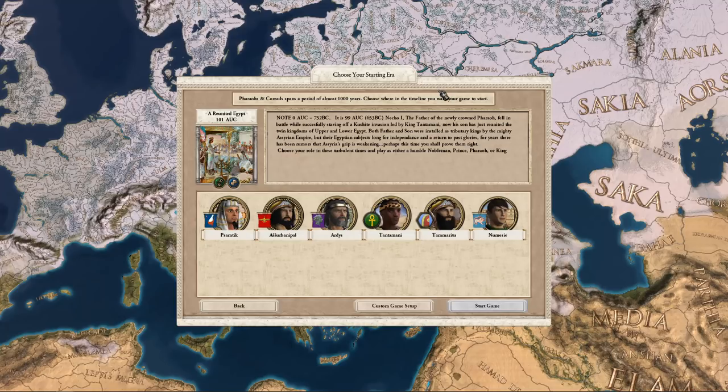Necho I, the father of the newly crowned pharaoh, fell in battle while successfully staving off a Kushite invasion led by King Tantamani. Now his son has just reunited the twin kingdoms of Upper and Lower Egypt. Both father and son were installed as tributary kings by the mighty Assyrian Empire, but their Egyptian subjects long for independence and a return to past glories. For years, there have been rumors that Assyria's grip is weakening. Perhaps this time you shall prove them right. Choose your role in these turbulent times and play as either a humble nobleman, prince, pharaoh, or king.